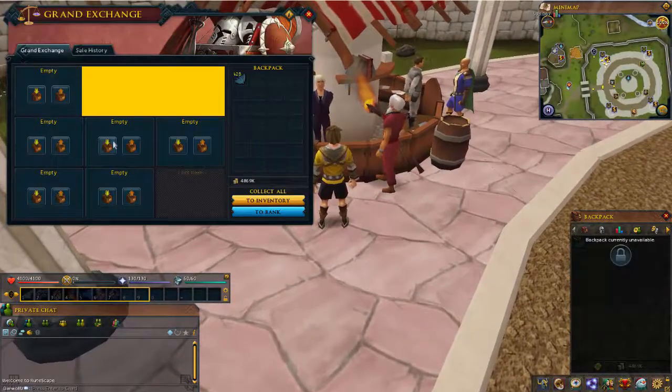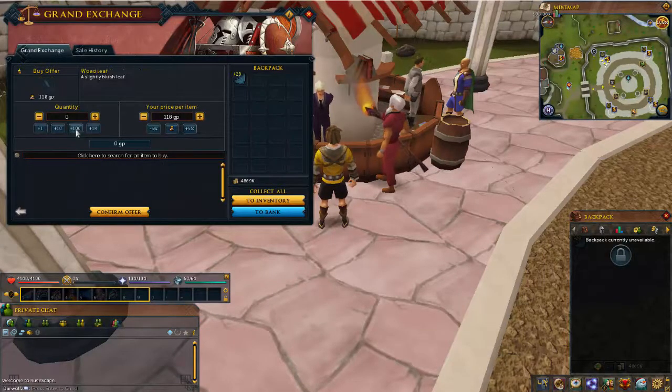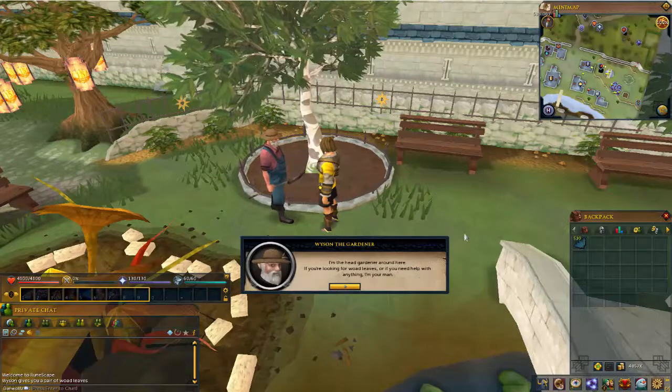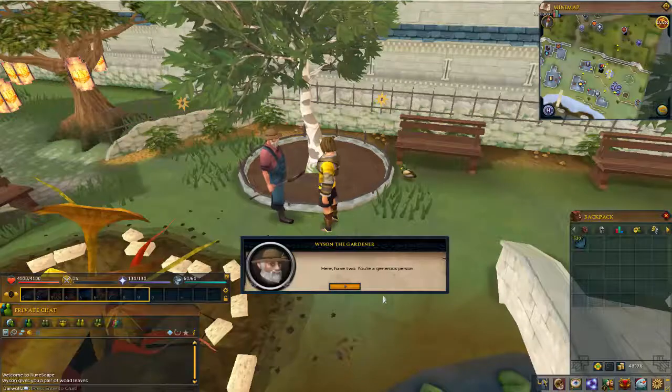So if you go to the Grand Exchange and search vote leaf, the buy limit is only 100, which is really disappointing. But you can also speak to Weiss and the Gardener to get more vote leaves. Just make sure to buy it for 20 GP and you will be able to get 2 vote leaves.